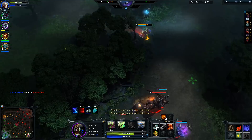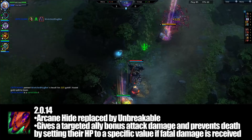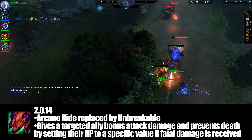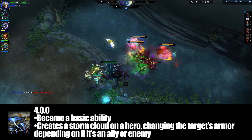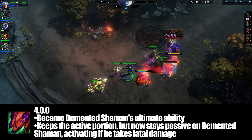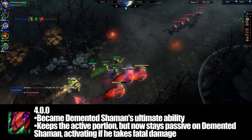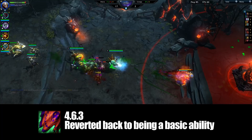Over time he went through a few changes. In version 2.0.14, Arcane Hide was replaced by Unbreakable, similar to Shallow Grave — if an ally were to take fatal damage the death is prevented, HP is set to 350 at max level, and the target receives a bonus 60 damage while active, making it a real brawler spell. In version 4.00, Storm Cloud became a basic ability affecting a single target like the original Weave, and Unbreakable became his new ultimate — also staying passive on Demented Shaman if not on cooldown, automatically triggering if he takes fatal damage. In 4.6.3, AoE Storm Cloud reverted to being his ultimate, and Unbreakable became a basic ability again.